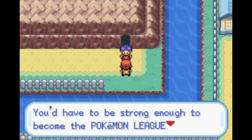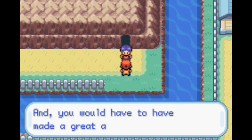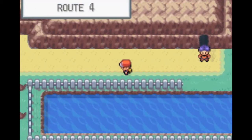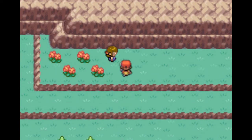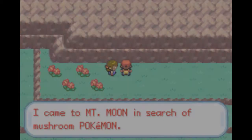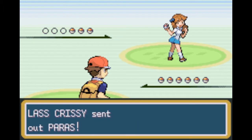It takes a very special trainer to be allowed inside Cerulean Cave. You have to be strong enough to become the Pokemon League Champion, which we've already completed. You also have to make a great achievement - that great achievement is getting the National Dex. That's one of the greatest achievements, and it's what we're working towards.